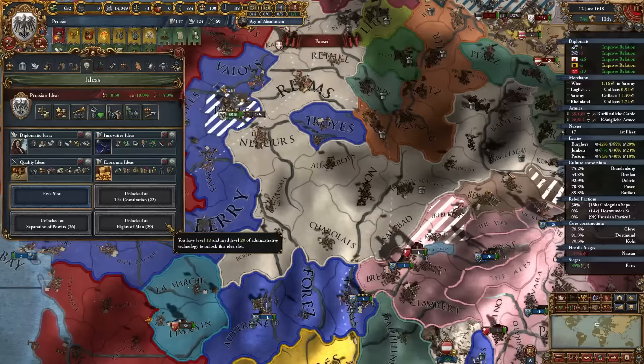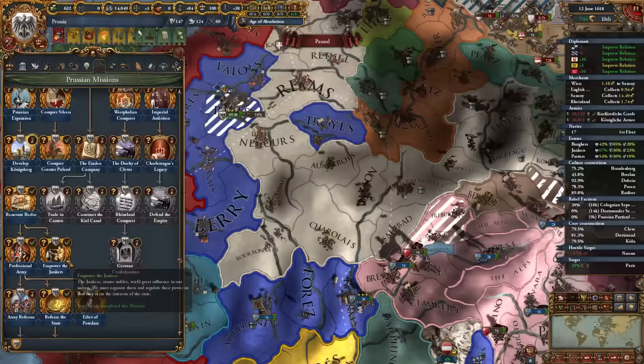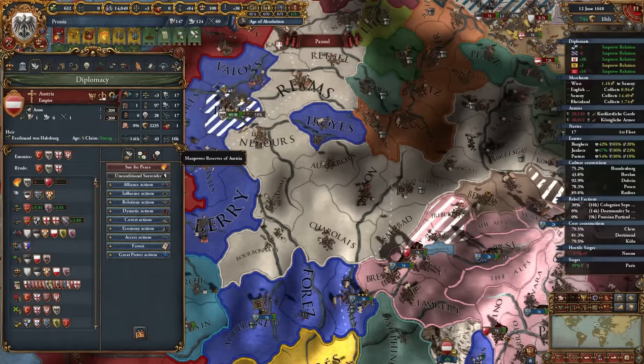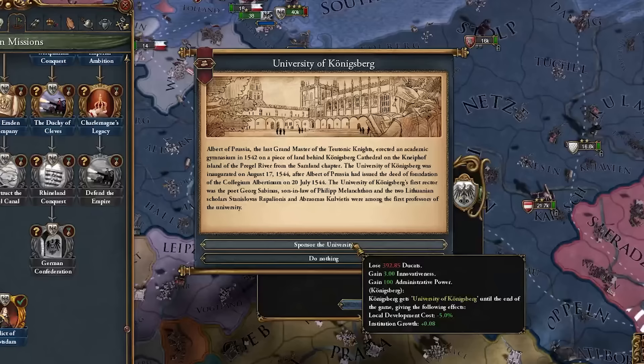For my fifth idea group I'm torn between Offensive and Quantity — but I'll go Quantity because I eventually need almost 200,000 troops for one of the missions, and additional manpower is critical since I'm capped around 80,000 while Austria can field up to 160,000. In the war with Austria I'll just take the one province I need and let the Ottomans take most of the Balkans.